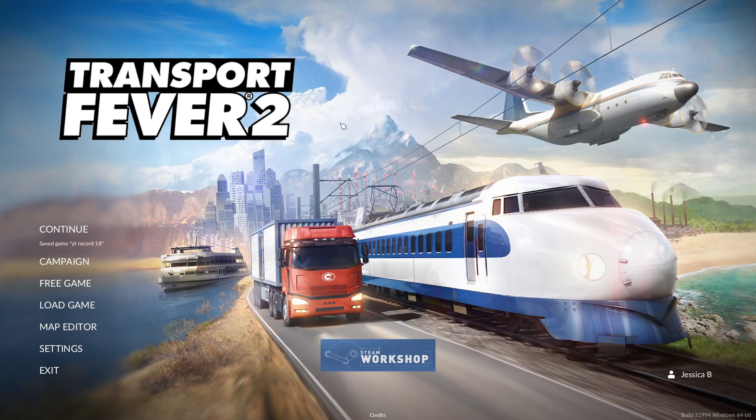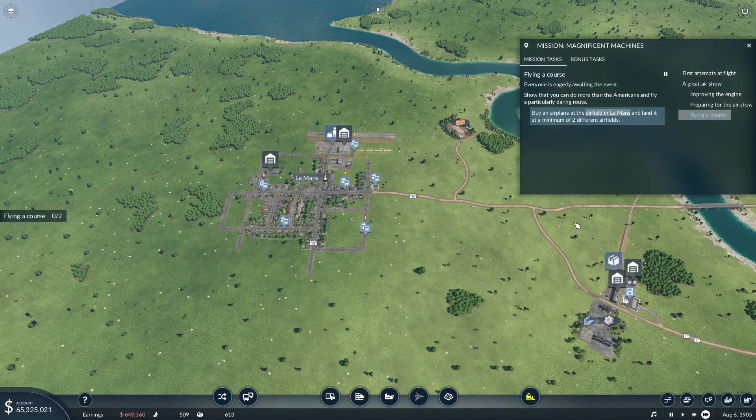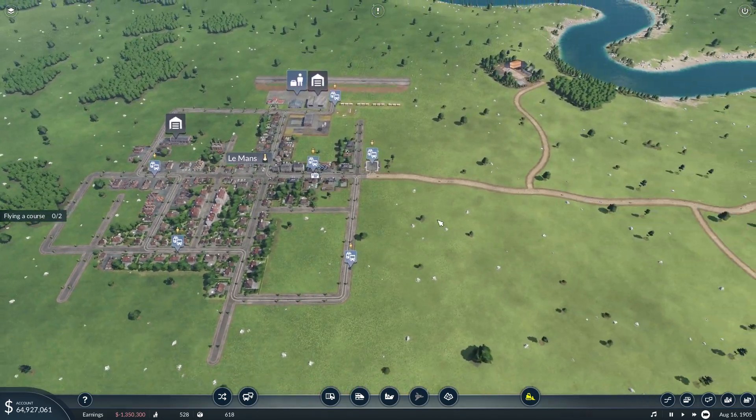Welcome back to another video of Transport Fever 2. Last video we started on chapter 2, so we're currently on mission 7, chapter 2, and we are playing with airplanes. The quest I'm doing now is: everyone is eagerly awaiting the event — show that you can do more than the Americans and fly a particularly daring route. Basically, I have to buy an airplane at the airfield in Le Mans and land it at a minimum of two different airfields.